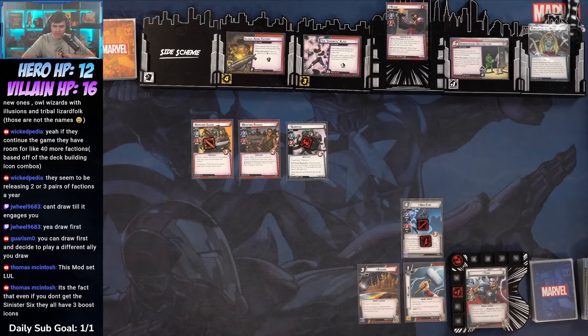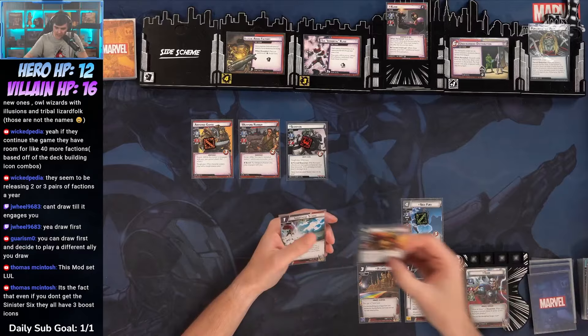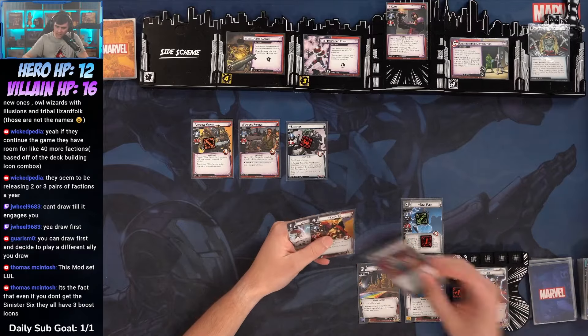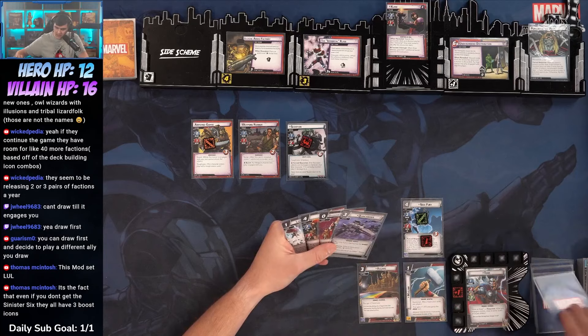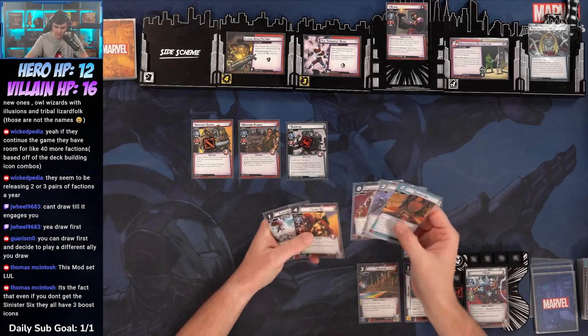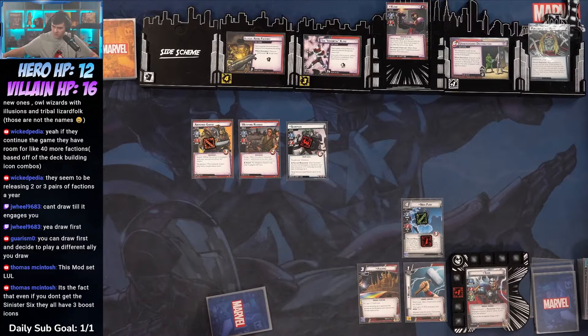We're going to toss the hand for Asgard. We're in trouble. All right, it'll be fine. We'll stand up. We'll draw five cards now — Lightning Strike, that's nice. Lady Sif, Defender, Quinn Carrier, and Squared Off. So we got a Squared Off and Lady Sif, that's nice.